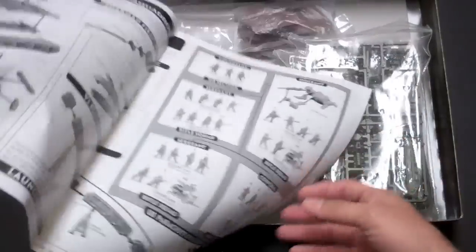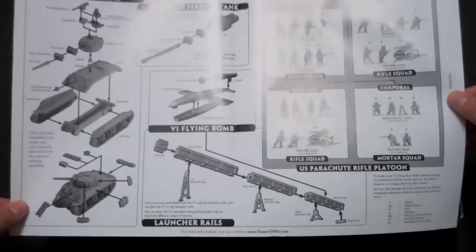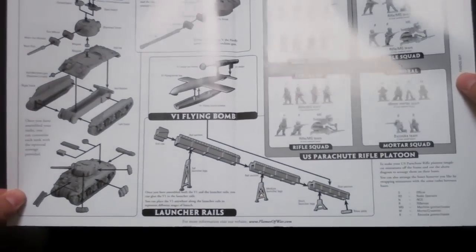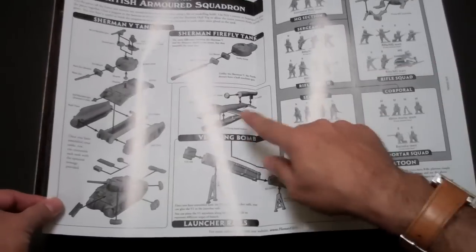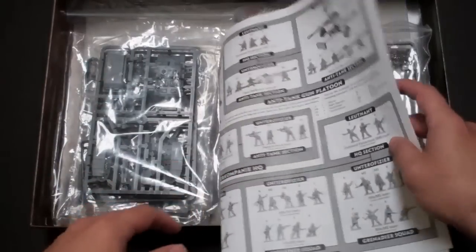There is an American side as well, which is effectively the same thing, except it also has instructions on how to do the cool buzz bomb objective marker, which is kind of neat.